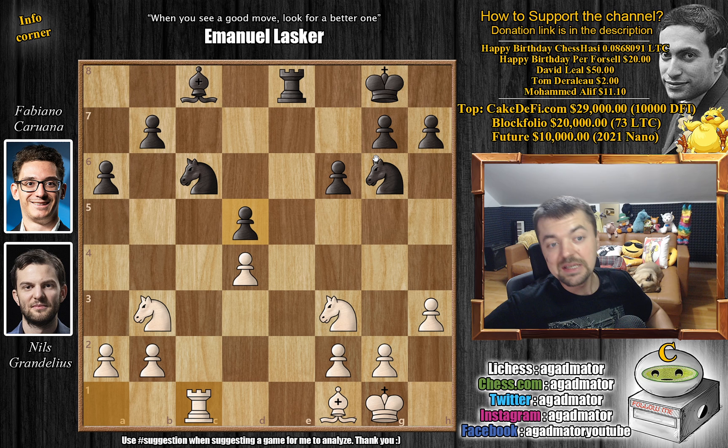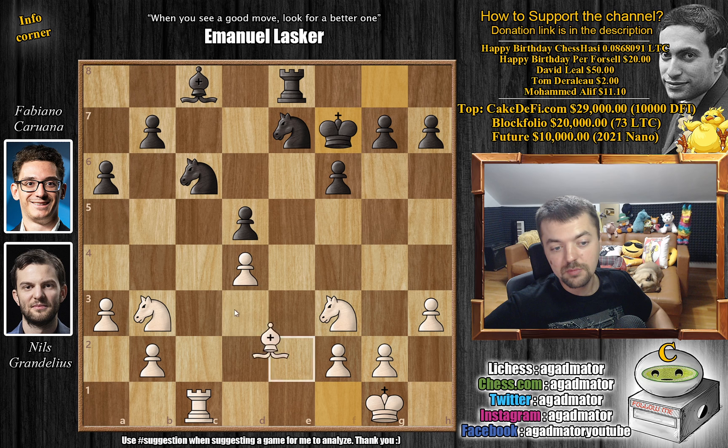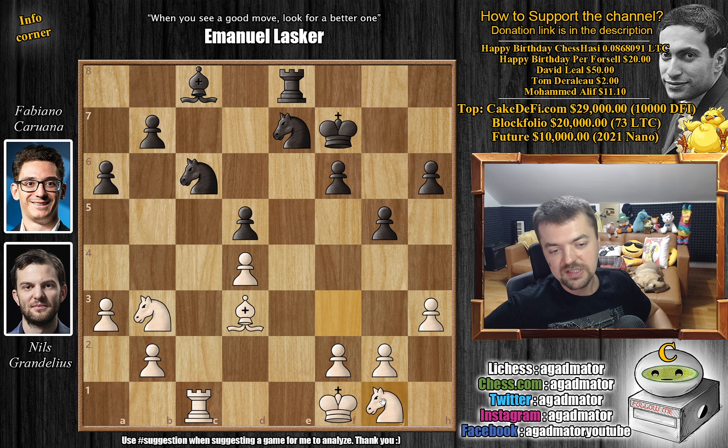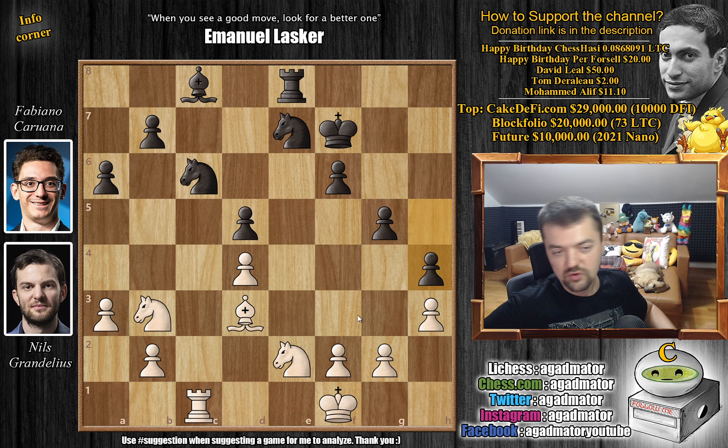We have king to f7, and now bishop to d3, putting pressure on the h7 pawn. So just h6. Now Fabi is preparing g5, and white starts bringing the king into the game — king to f1. We have g5. This knight really has nothing to do here, so just knight back to g1. Now you can shift it to e2, to c3, and then maybe to a4, then bring this knight to c5. For the moment, this knight can't really move as you would lose the d4 pawn. So here h5 — Fabi just grabs more space on the kingside. Knight to e2, and now h4, grabbing even more space and putting pawns on dark squares.